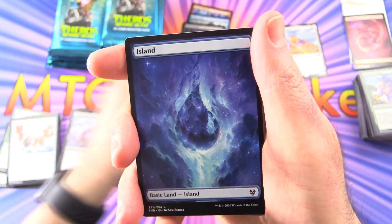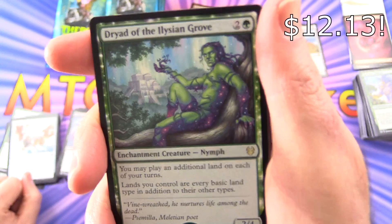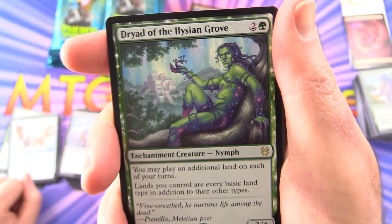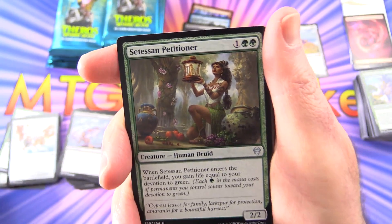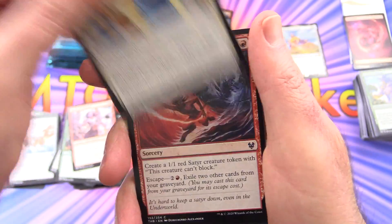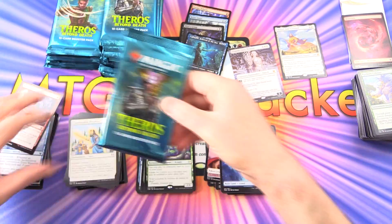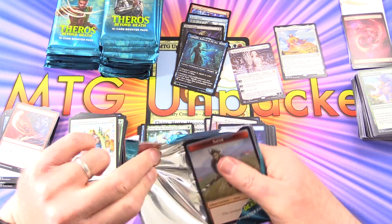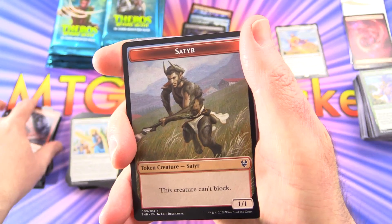I expect it will be pretty decent with those spicy pulls. But as always the values are going to crash in the coming weeks, so keep that in mind. Human Soldier, Human Soldier, Island. Oh — Dryad of the Elysian Grove, Enchantment Creature Nymph. 'You may play an additional land on each of your turns. Lands you control have every basic land type in addition to their other types.' That is a spicy meatball indeed. I'm not even at Rudy pack-cracking speed here — it's still going to go on probably 20 to 30 minutes.